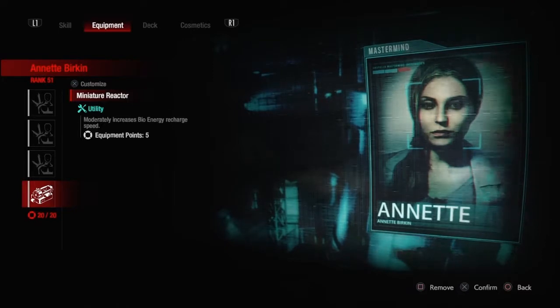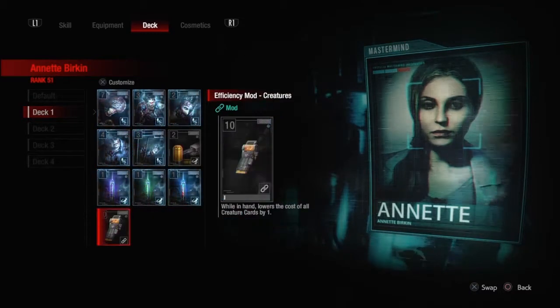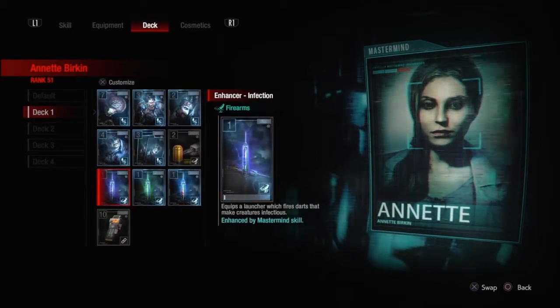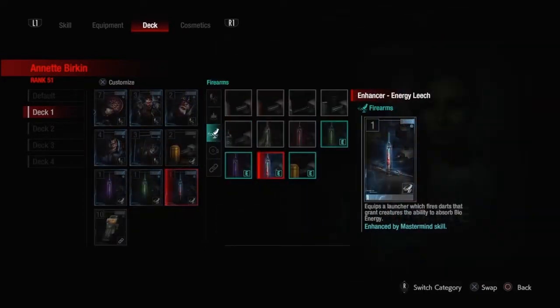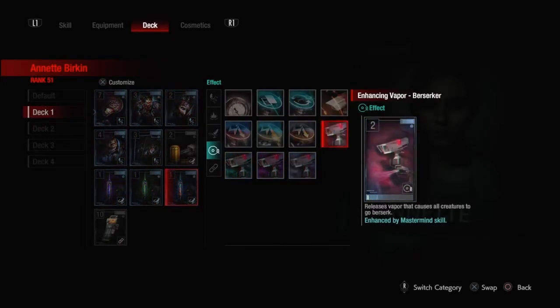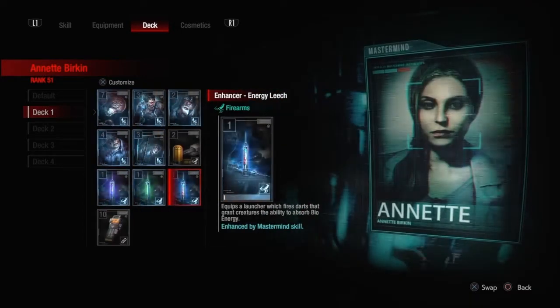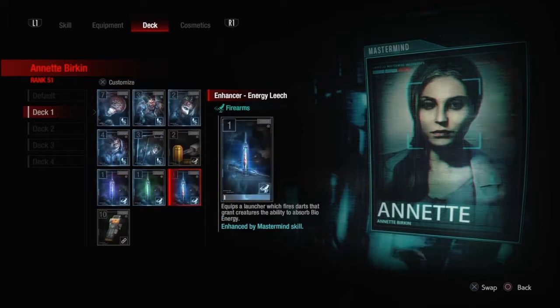I'm looking at you Tyrone. Now onto her deck. We're of course going to be using efficiency mod creatures, and you'll notice we're not using any Enhancing Vapors. We're instead going to stick to Enhancer Infection, Enhancer Region, and Enhancer Energy Leech. The reason for that is the vapors are actually a little too expensive for this build, and we don't really need map-wide coverage because we're going to be working room to room. You'll also notice we don't have Enhancer Berserker in here, and that's because our exclusive card in Area 2 is going to be our Tough Zombie Berserker, which will free up our deck for the Fortifying Anchor.